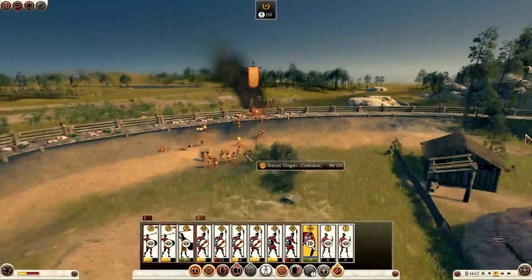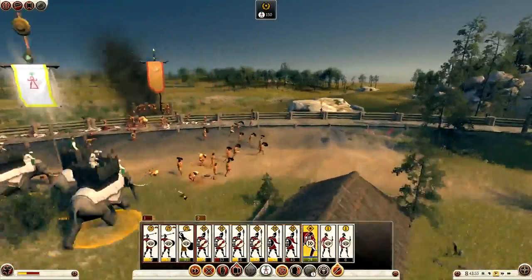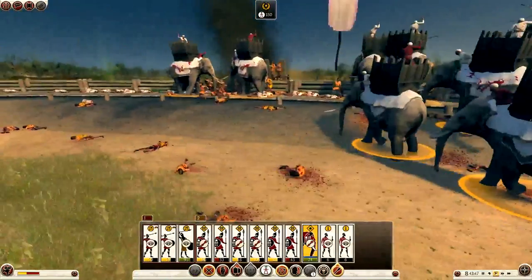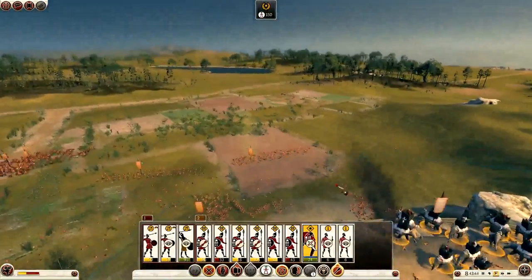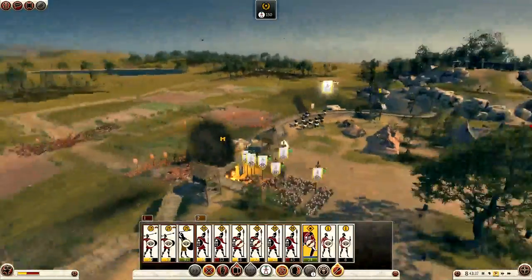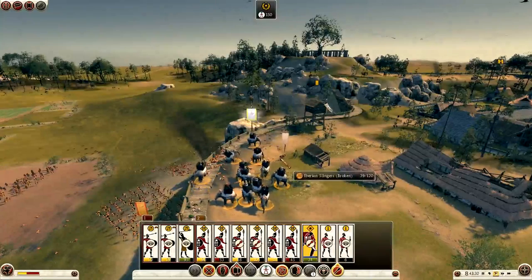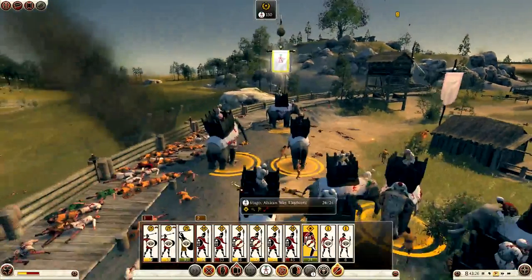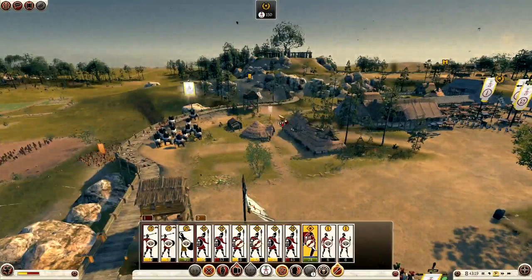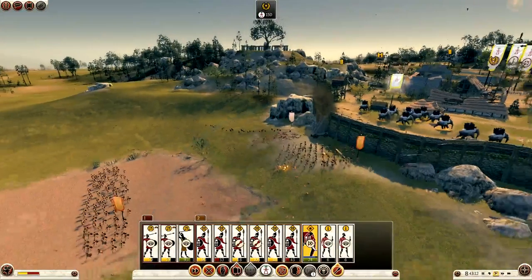They're getting butchered from either side and my elephants will be there soon enough. Here they come — chase them away! They're not going to sleep well tonight. My elephants are doing a good job; if they're going to send slingers up on this flank, I can keep my elephants there to stop them. Oh no, my elephant — oh I thought he died then; he's still alive. They're broken — the tower should deal with them. I'm going to bring the elephants back now because they might be in range of the slingers and I don't want them violated by the slingers.